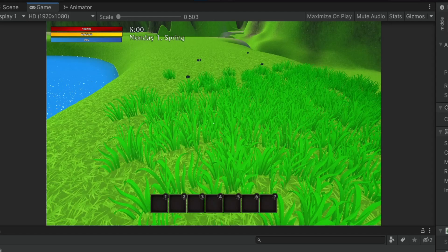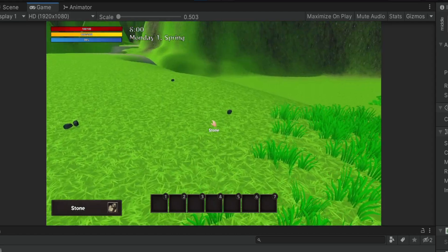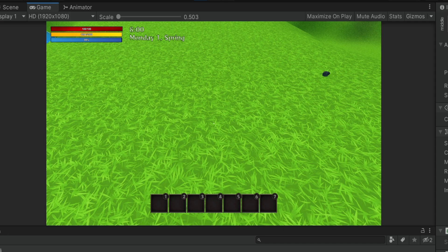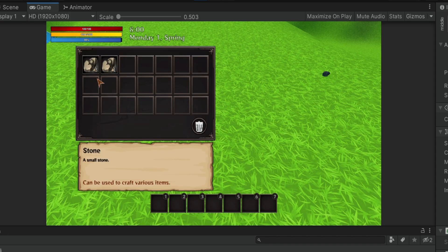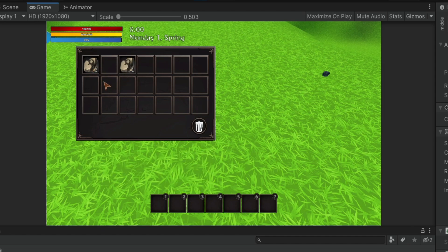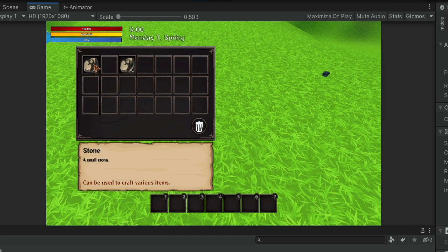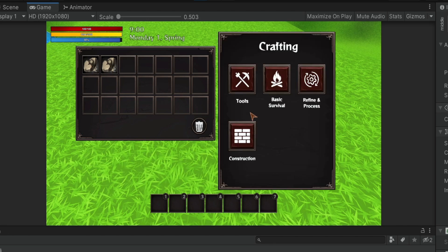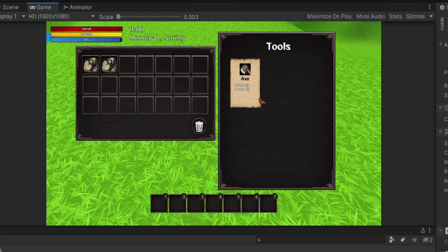So if we run the game and we pick up a stone, then another stone, a third stone, a fourth stone - we open the inventory and we know that our stacks are three each. So we simply move them around, we can hold shift and split them, we can merge them. Now we want to be able to craft something - for example, this axe - but we also need sticks. I don't have sticks over here, but maybe we have something else.